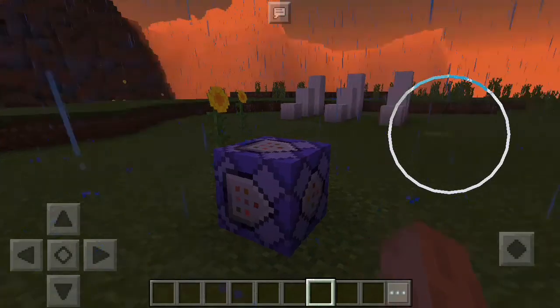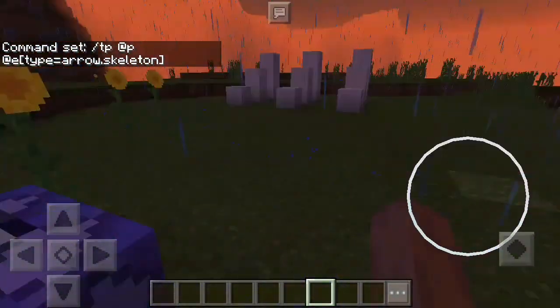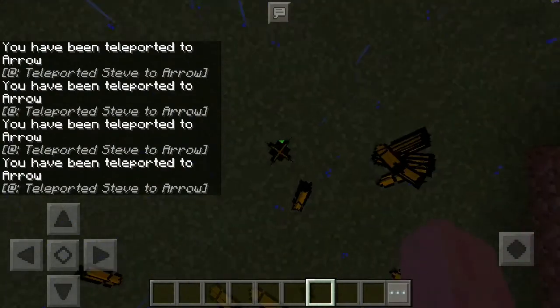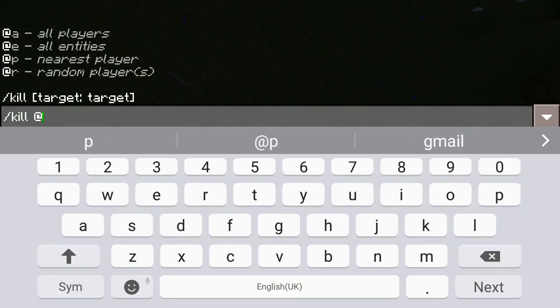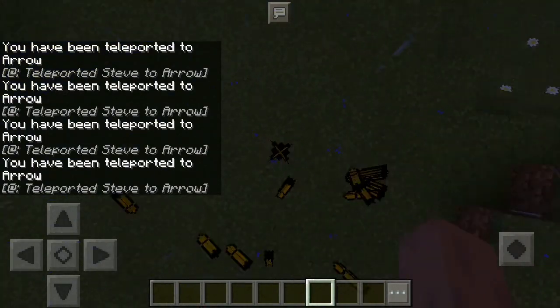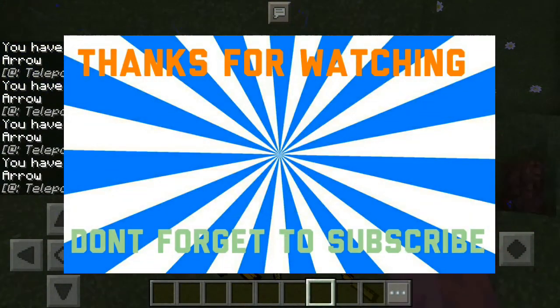This right here was the teleporting arrows add-on, and this was the lucky blocks add-on. I need to clear all of them — slash kill at sign e. There you go. It's still there — I gotta quit. Bye bye from Edgecraft!